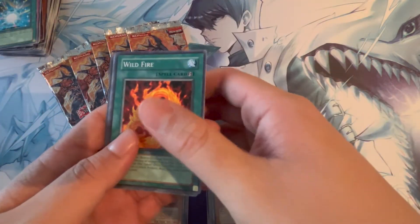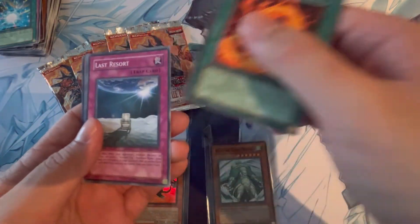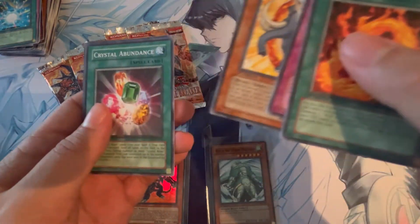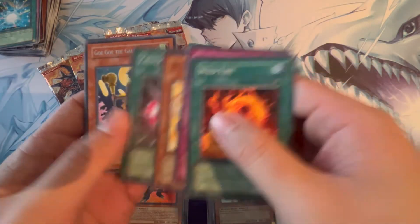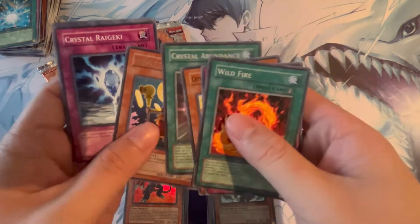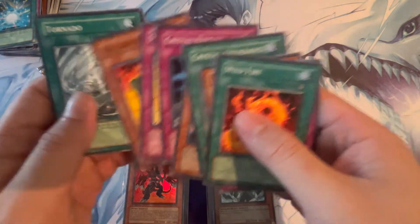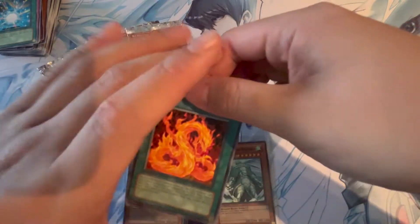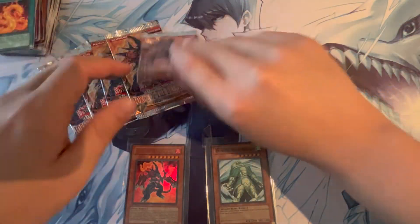Wild Fire! Maybe that's a sign — this pack's gonna be fire, guys. Amber Mammoth, Crystal Abundance, and Goge the Gallant Ninja. Alright, this pack was not fire. But maybe that's a sign for the next pack.